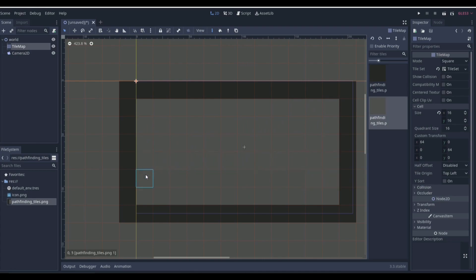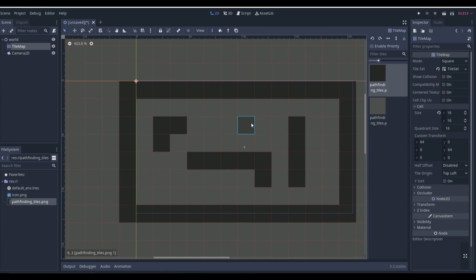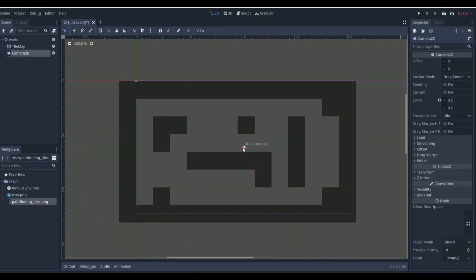If we fill all the inside tiles with our floor, the enemy will be able to walk anywhere in this box. But let's make it difficult — let's add some walls here, a wall there, some more walls, and an entire beam. Now it's pretty difficult for our enemy to navigate, so it will have to change paths based on whatever is the fastest route.